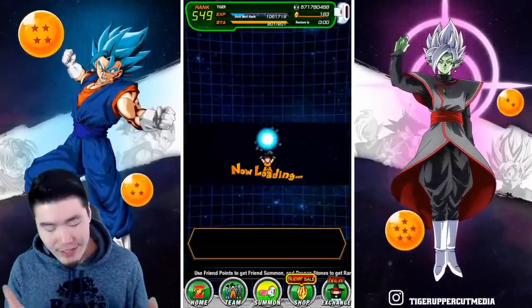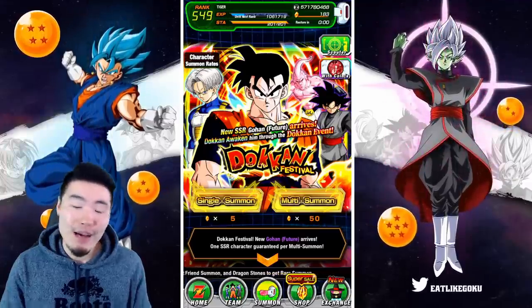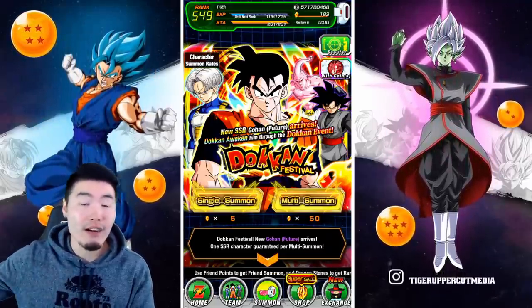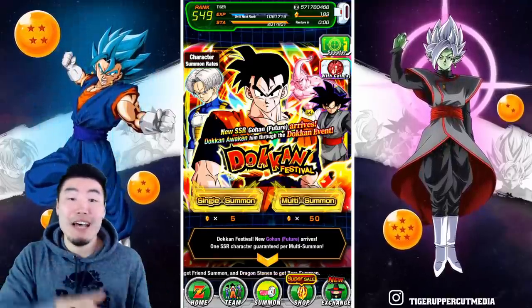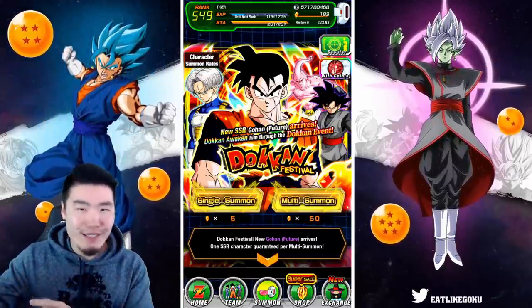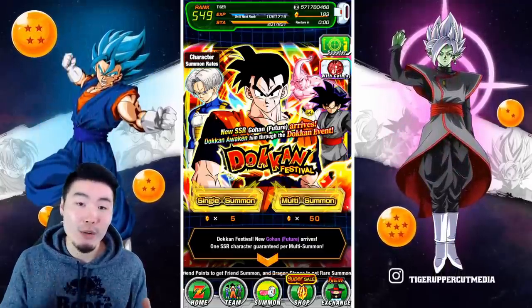I'm referring to the INT Future Gohan banner. My main issue with this banner is that not only was it not hype on the JP side when it first came out, but they somehow made it even less hype for Global many months later, which is just mind-blowing to me.